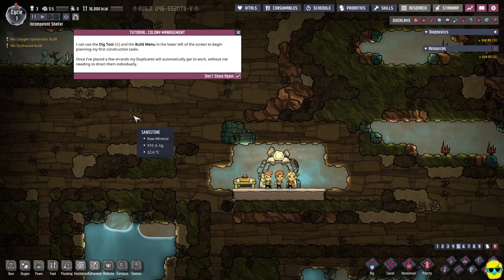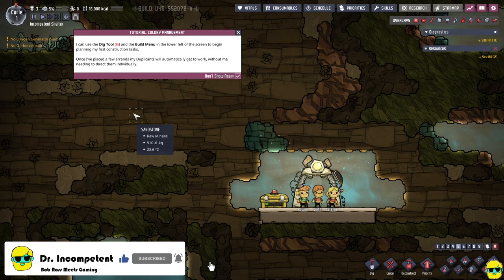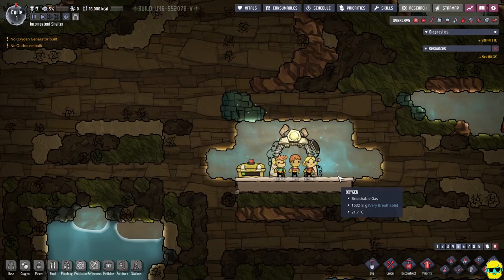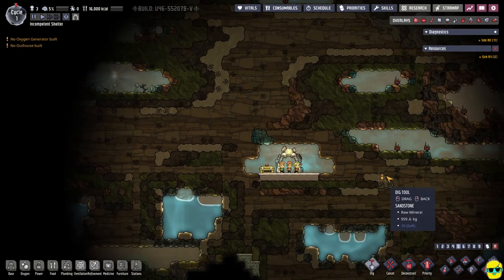Colony management. I can use the dig tool and the build menu in the lower left of the screen to begin planning my first construction tasks. Once I've placed a few errands, my duplicants will automatically get to work without me needing to direct them individually. That's a very elegant way of explaining the hilarity and agony of the indirect control method that colony management games tend to provide.